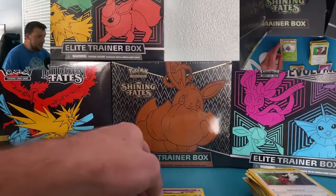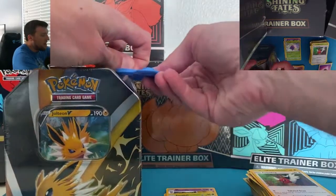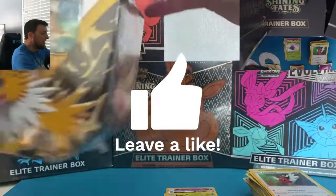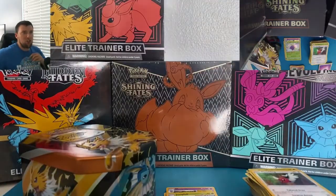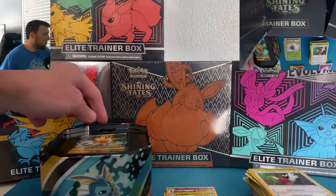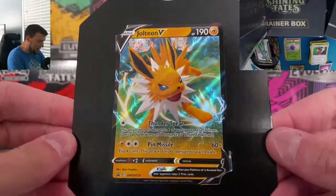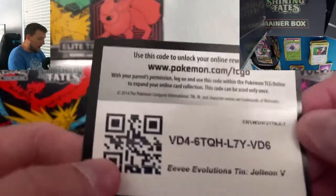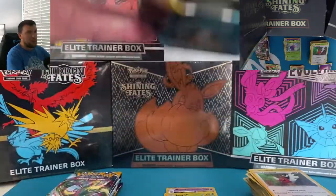Jolteon, my boy — please come save us! Jolteon V, our last tin for today. Pity like this video — Evolving Skies is not where it's at for yours truly. Give it a pity like to change the vibe because we are getting destroyed. Jolteon V to save the day — very, very nice. The 10s are nice, the promos are incredible, and the price point is good — $19.99. As we've seen recently, price point is everything. Beautiful looking promo card. These were fair.